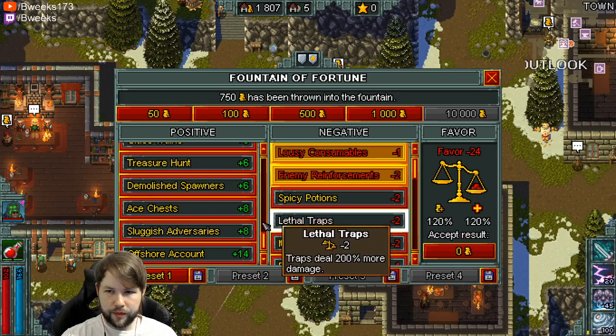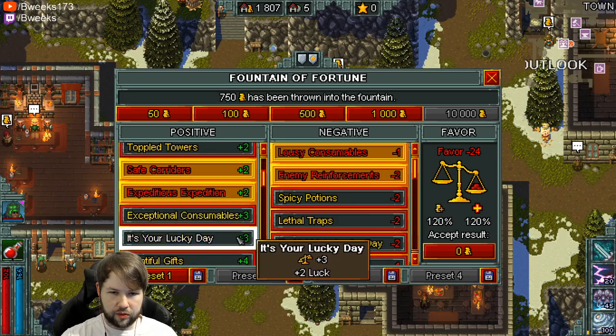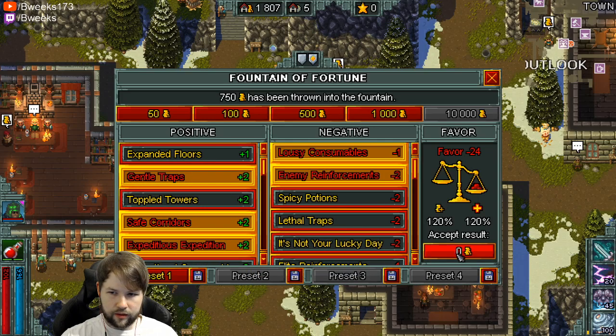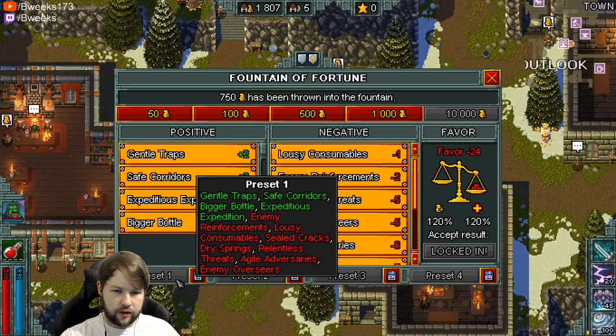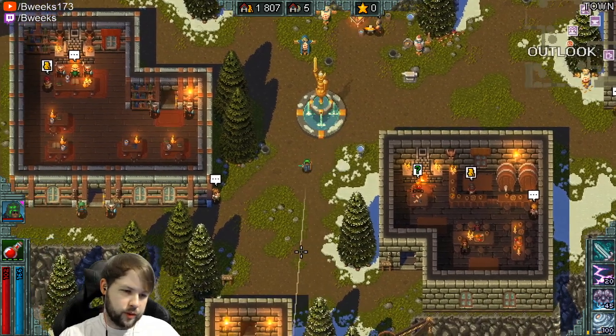Treasure Hunt, Glass Walks, Spawners, Sluggish — we'll just leave it at this. I think it's about as good as I can get. I could give up some movement speed, but time is pretty worth it I think — speeds up the run. We'll lock that in. I'm going to save this as like an XP setup.